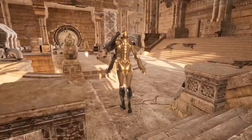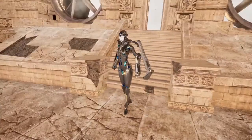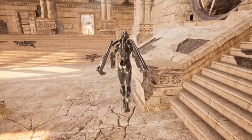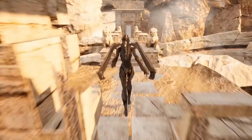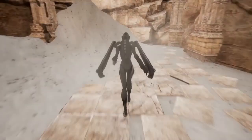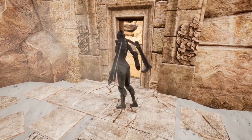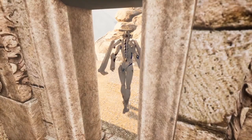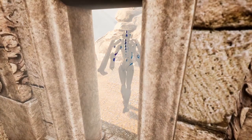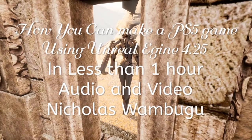If the game doesn't close, you can press Escape or use Task Manager to close it. Look at this background — it looks so nice. We can move around and make a tour. We can add more obstacles to this level — that's how we make our first game at PS5 quality. Thank you for watching, hope to see you next time, please subscribe, and feel free to ask any questions. Bye!